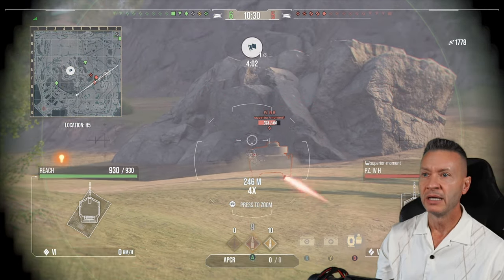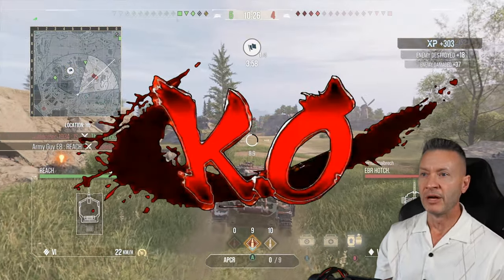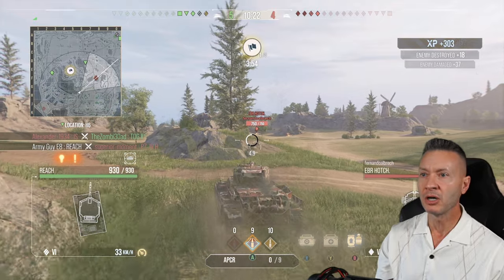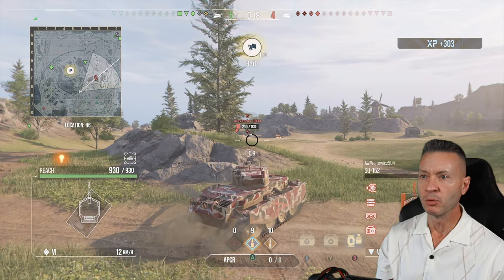Let's get a shot into the PZ — aim left, lead the shot. Got him, very nice. Let's take a shot into that EBR. It's a tier 7-6-5 battle, so we're middle tier.